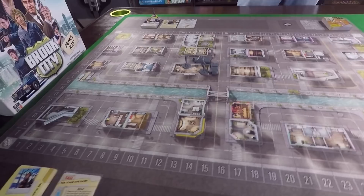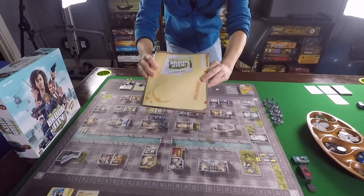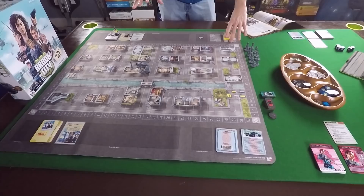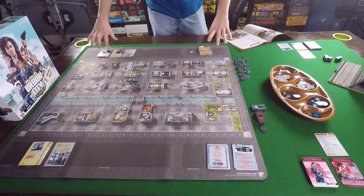We're going to look at the rulebook and go through the setup so you get a good idea of how the game is set up and how modular it is. First thing we do is place the game board. You'll see this cool game map - everything here is prototype, and it's a strange size because the printer will only do this size, leaving extra space at the top and bottom.